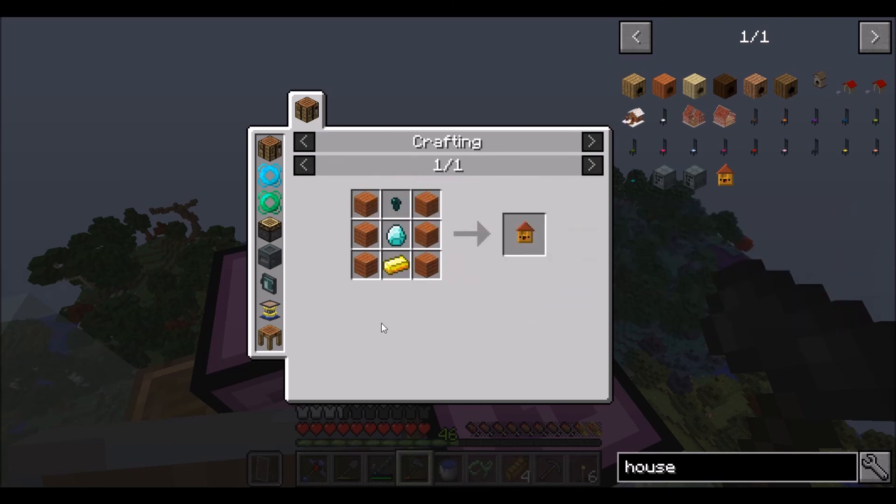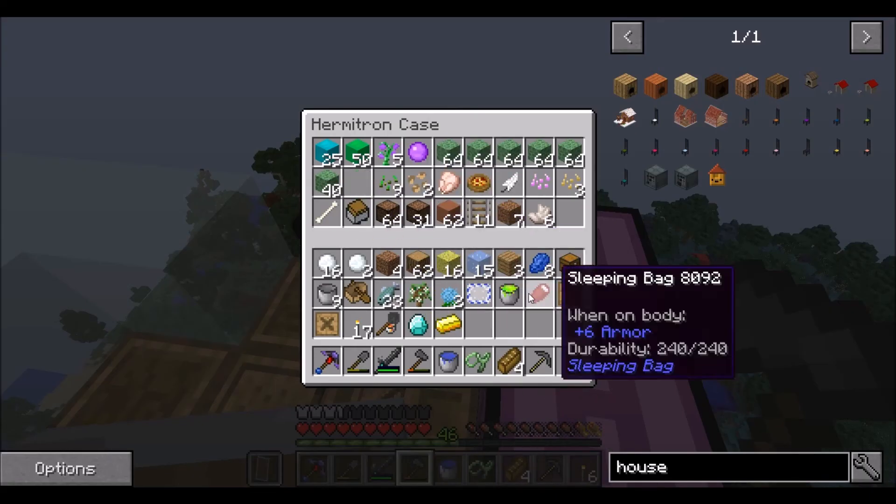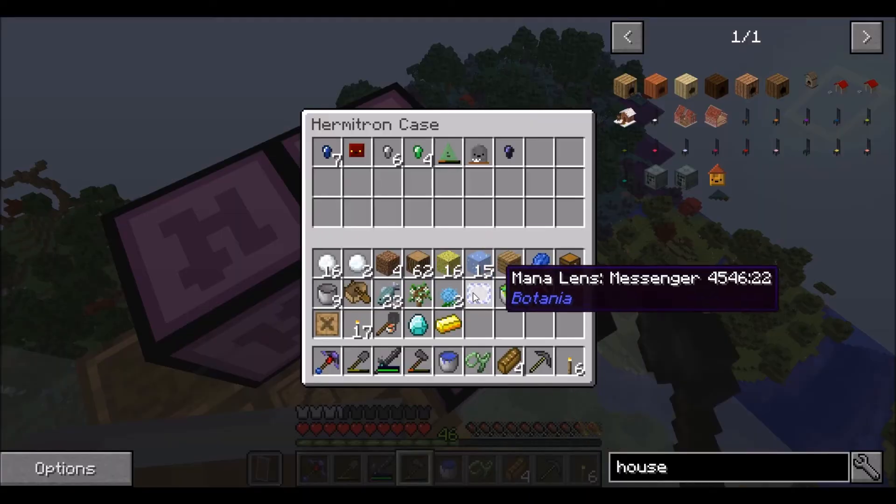Oh the house pet would have been perfect — and we have one gold, one diamond, the wood — but we don't have an ender nugget. Fail.